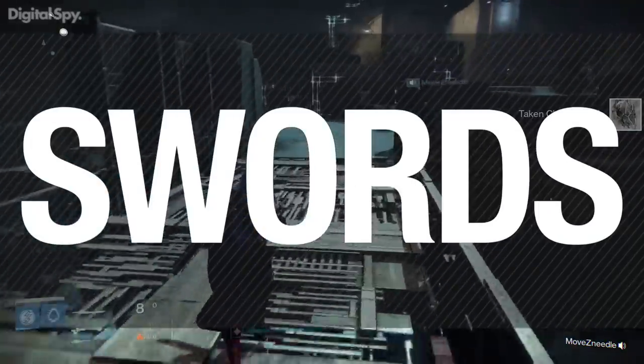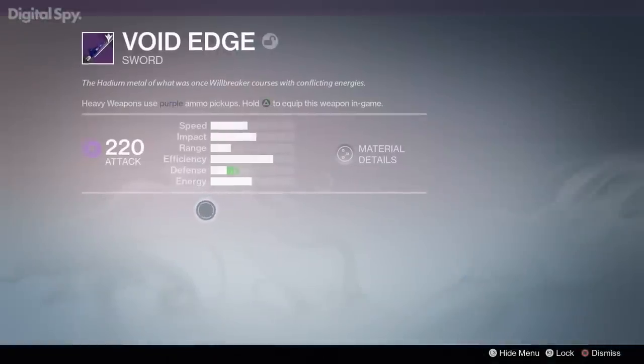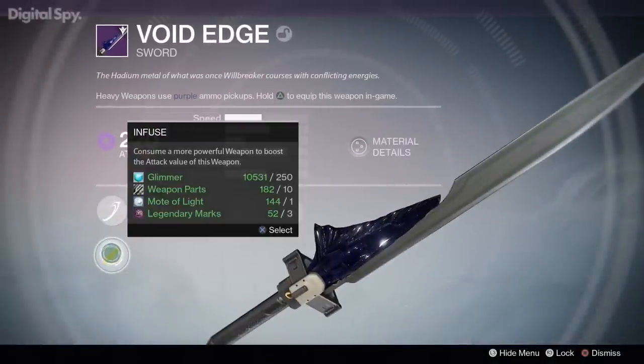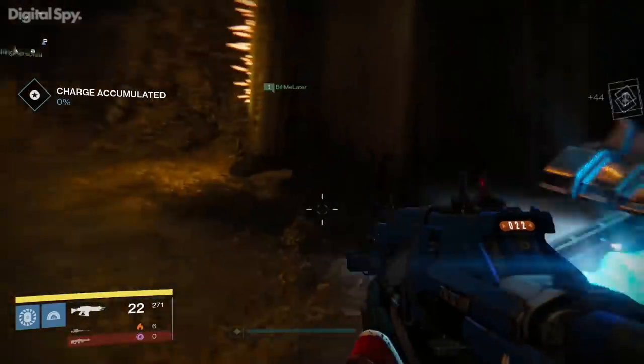One of the most exciting reveals about The Taken King is the addition of swords. There are three legendaries and three exotic swords to find in the new expansion, and you'll be able to easily earn your first blade by collecting the Hadion Flakes material, which can be found in loot chests dotted throughout the Dreadnought.